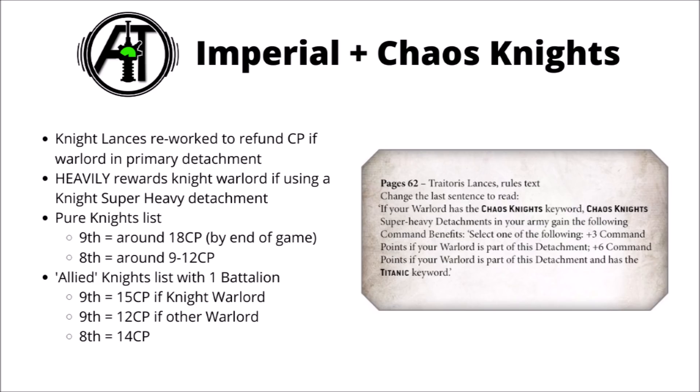It's a bit more equivocal for a standard-looking allied knights list — say a detachment of 3 Imperial Knights plus a battalion of something else. In 9th, it makes a big difference whether you make a knight your Warlord or someone from the other battalion. Without a knight Warlord you'd only get 12 command points over the game, versus around 15 if you do make the knight your Warlord. Compare this to 8th where between the battalion and the knight lance you'd be getting 14 command points right off the bat — arguably more useful since you have them straight away. Knights with soup does seem to be a little bit discouraged by the command point changes.